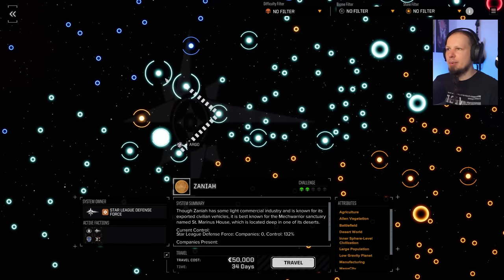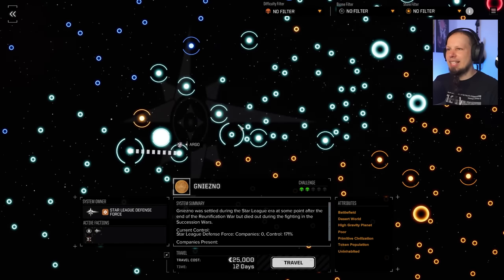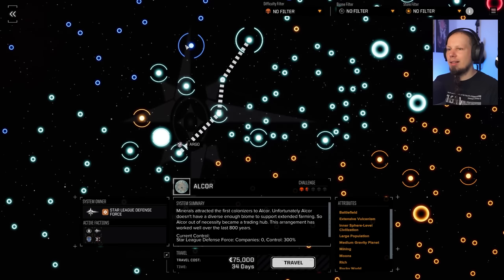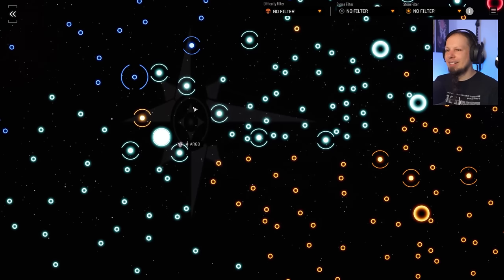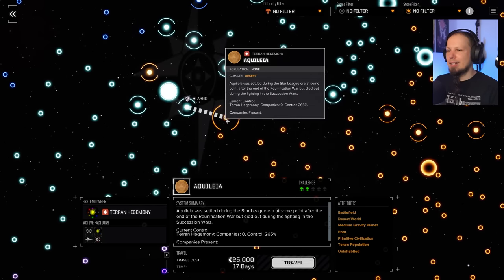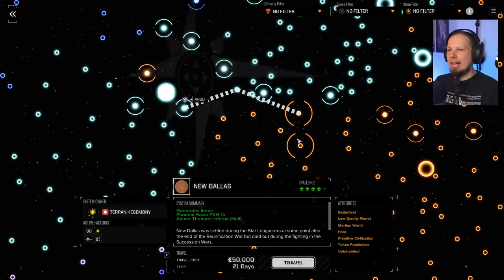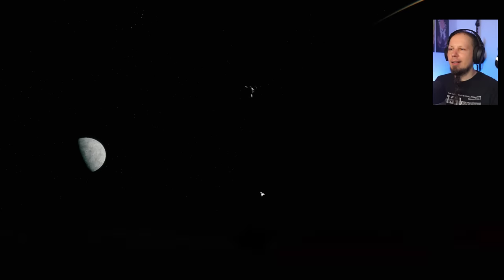We have a six-skull planner — seven is too much, six is where we are comfortable. This 34-day travel time is not really close, but fine. I could filter but filtering takes a lot of time. Perfect — we go to Nathan. Nathan is a battlefield moon, recreation terran world. Let's do that. Set course and go to another planet.